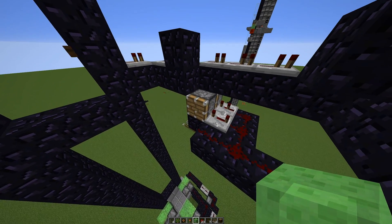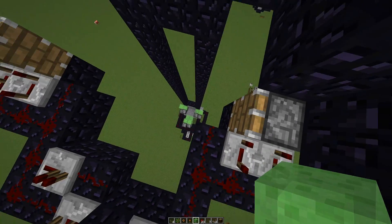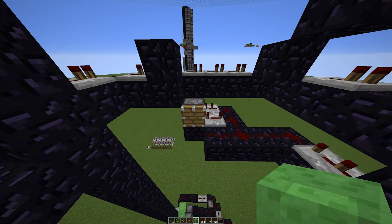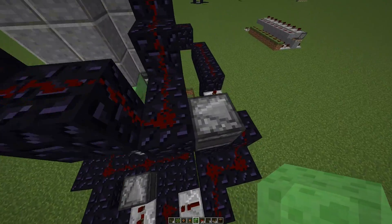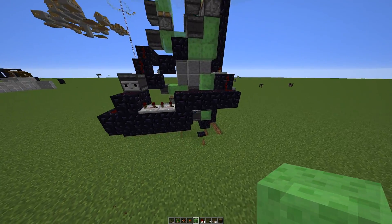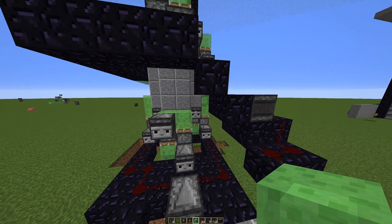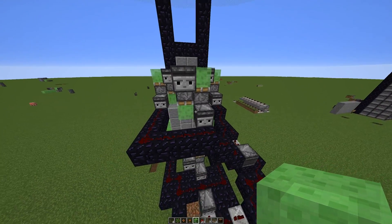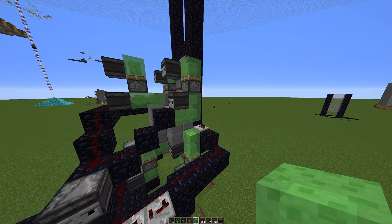Part of the problem is these will come along and detect another update when they connect with the redstone again. So in order to fix that, I had to make it activate with a piston. But then if the piston is too close to the slime, it'll get picked up by the slime. The bottom works fine because all of these are right on the bottom and they don't interact with these three. And these ones are on the bottom too, but by the time they get up to there, the signal's already off.